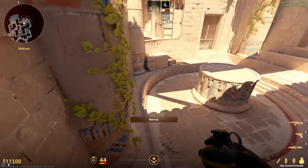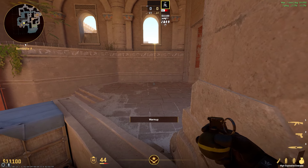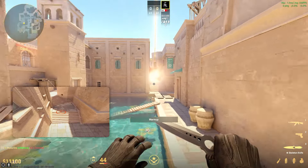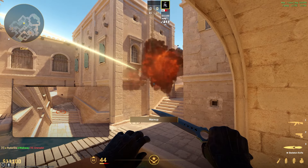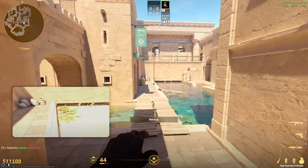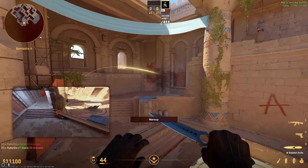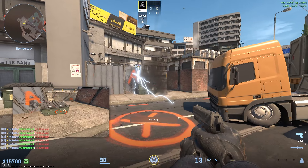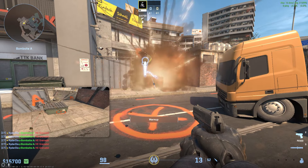Last for utility is throwing effective HEs. As a general rule of thumb, I throw HEs only in two situations. One, I'll throw a lineup HE at the start of the round where I know the enemy team will likely be — for example on Anubis A, you can throw an HE that will destroy anyone coming down T stairs or holding E box for a peek. On the flip side, if CTs are always throwing this HE, you can throw one back with a counter-lineup. The other time I'll throw my HE is when I know where the enemy is and there's a good chance the HE will either kill them or result in a lot of damage.